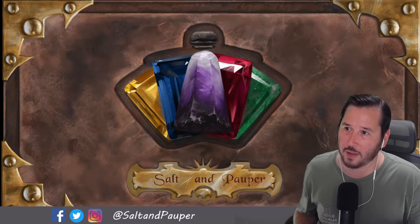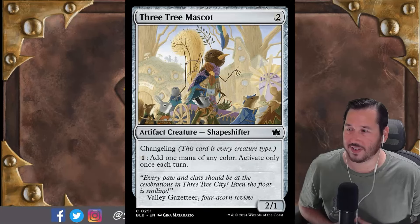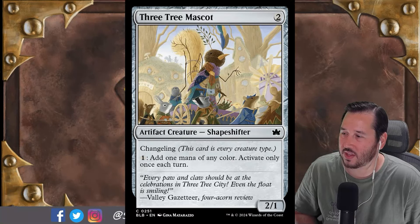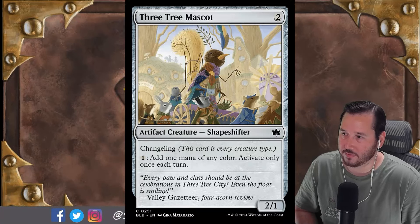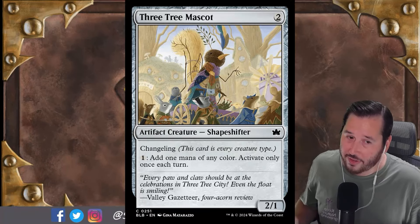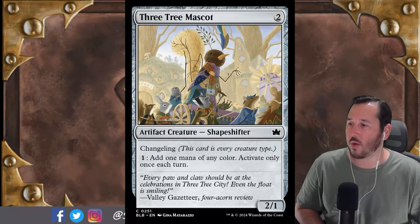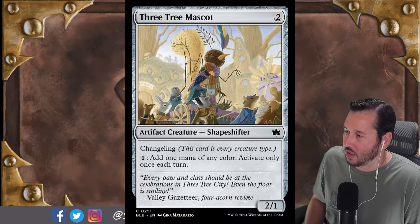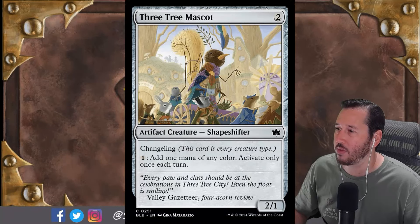We'll kick it off with Three Tree Mascot. This is a two-mana artifact creature shapeshifter — a 2/1 for two — and you can pay a colorless to add one mana of any color to your mana pool. That still seems okay until you read 'activate only once each turn.' All of these things — being a shapeshifter, an artifact, even the Changeling synergy — seemed like positives. This was so close to being a Walls-playable card. Wizards decided to ruin a potentially perfectly good card design with 'activate only once each turn,' my least favorite words in Magic the Gathering, second only to 'activate only as a sorcery.' So in the box you go. Goodbye.